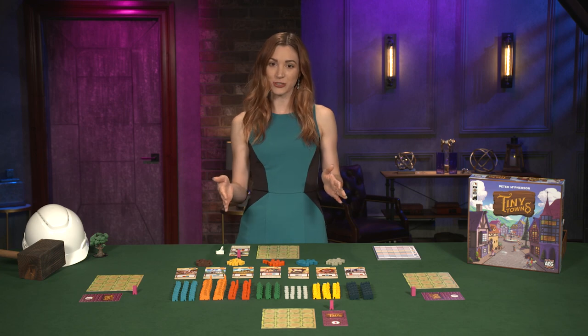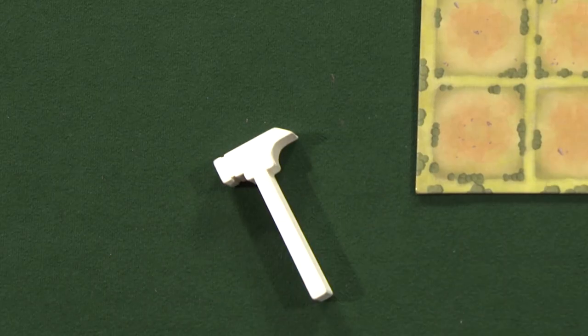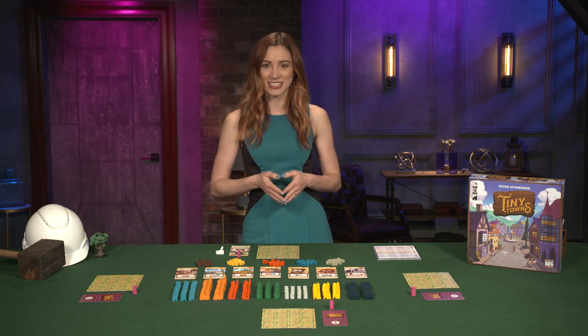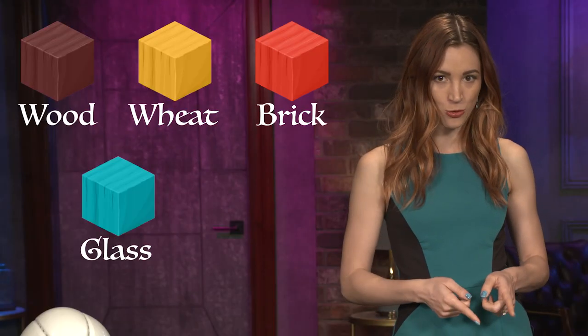The player who most recently constructed something in real life goes first and takes the Master Builder Hammer. Gameplay occurs in rounds, during which the player holding the Master Builder Hammer names one of the five resources in the game: Wood, Wheat, Brick, Glass, or Stone.